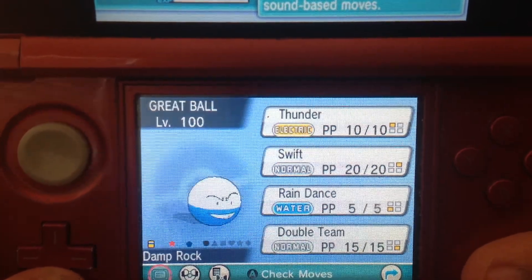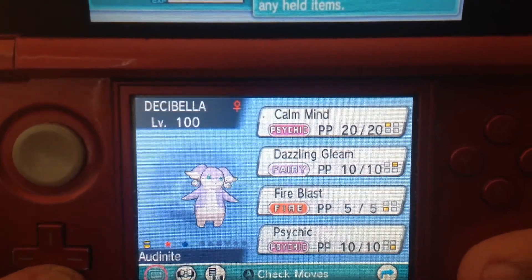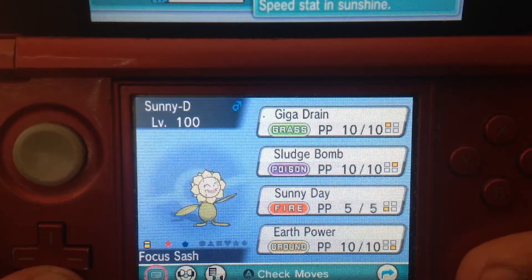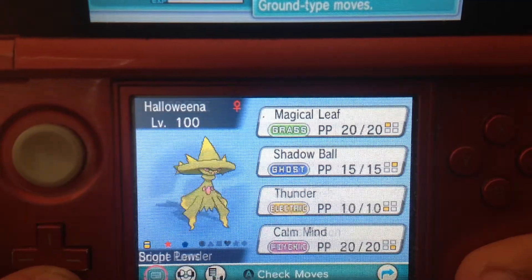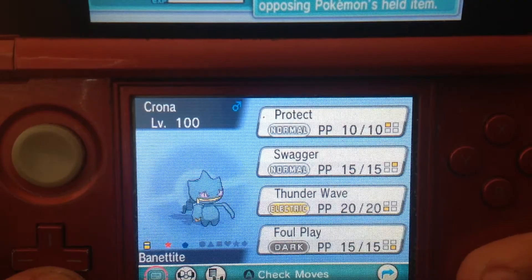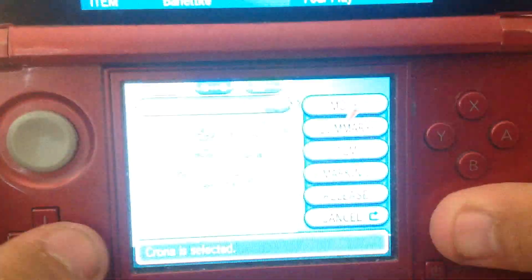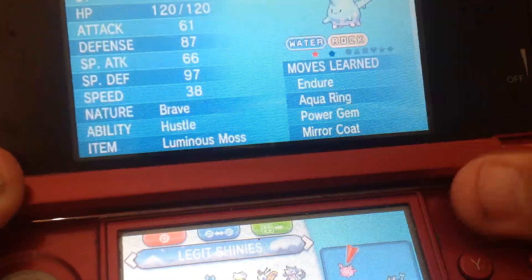Phantump, Voltorb, Zorua, Odino, Baneeri, Swablu, Sunkern, Skarmory, Mistrebus, Skarupi, Shuppet, and then obviously shown today is Corsola.